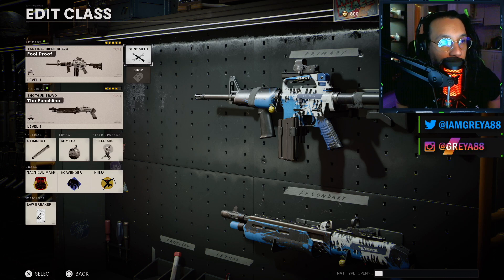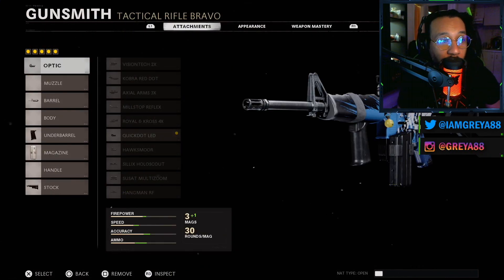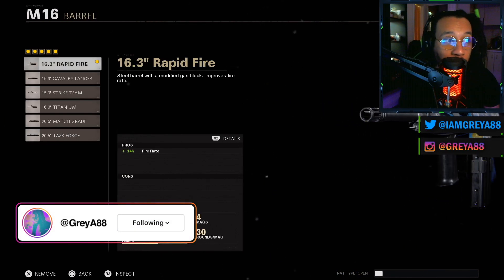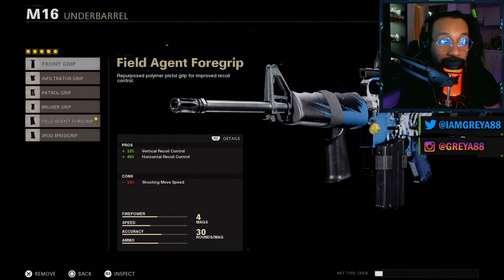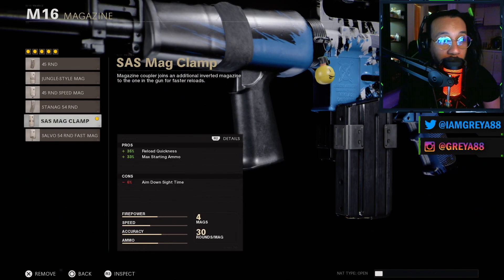For the Full Proof M16 blueprint, on the optic you're rocking the Quick Dot LED. On the barrel you've got the 16.3 Rapid Fire, which gives a 14% increase to your fire rate. The underbarrel is the Field Agent Foregrip — 10% increase to vertical recoil control, 40% increase to horizontal recoil control, with a negative 16% to shooting move speed. The magazine you're working with is the SAS Mag Clamp.